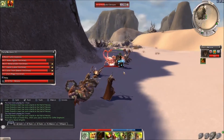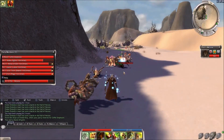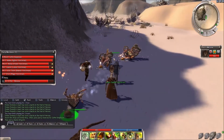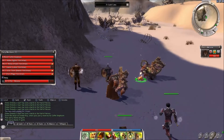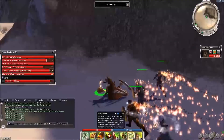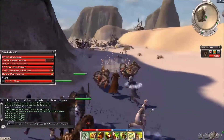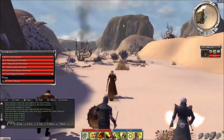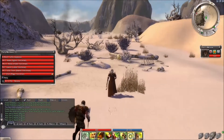Another skill you can use with this build is Power Shot if you just want to load up your bar with high-cost, high-damaging skills and really maximize damage output. I also like to bring an interrupt and a bleeding skill just in case Marksman's Wager is down and I'm low on energy.